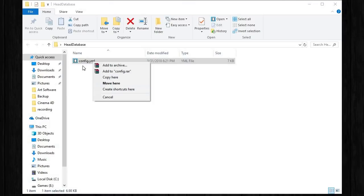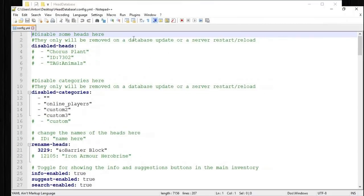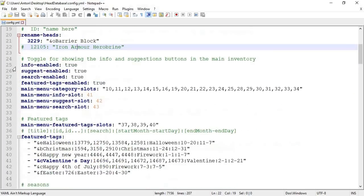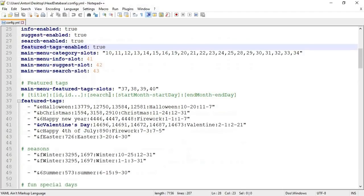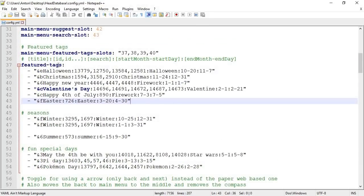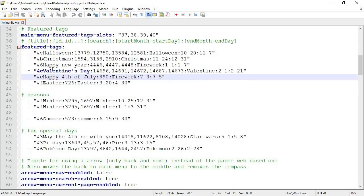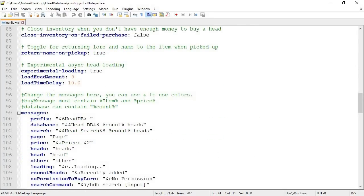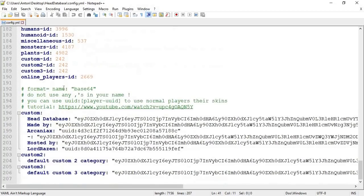Alright, here we have the folder. All we have to do is open it up and go into config, then open it with Notepad++. Right here we have everything we need. You can change things such as disabling certain categories or disabling heads if you want, rename a few things like the barrier block info, toggle suggestion, toggle search — pretty much everything is very toggleable here. Even menu category slots you can change. Feature tags such as Halloween and Christmas — these categories would only be enabled during the relevant month and stop when it ends. You can also change the prefix.